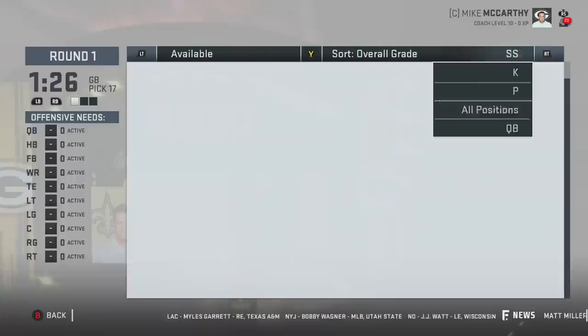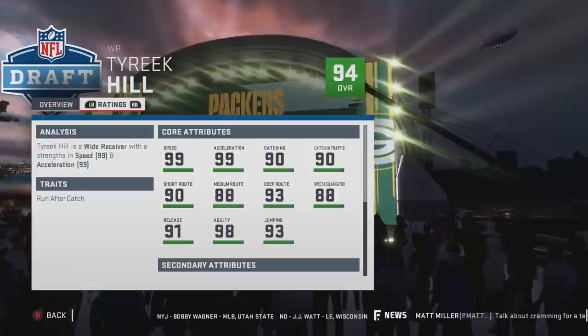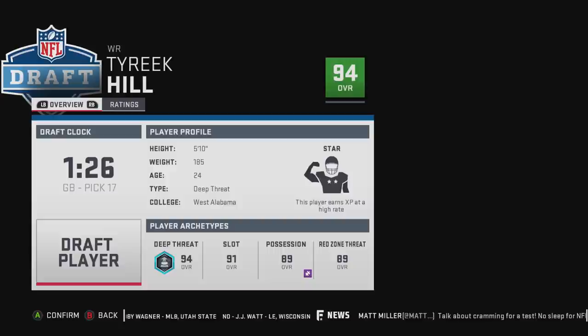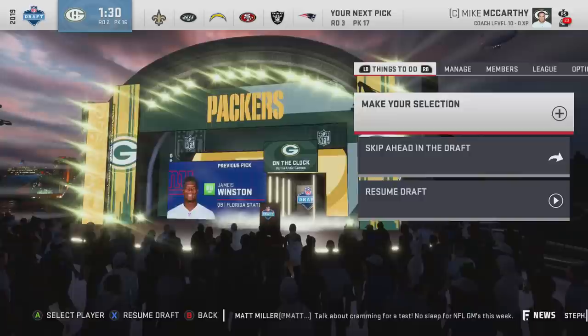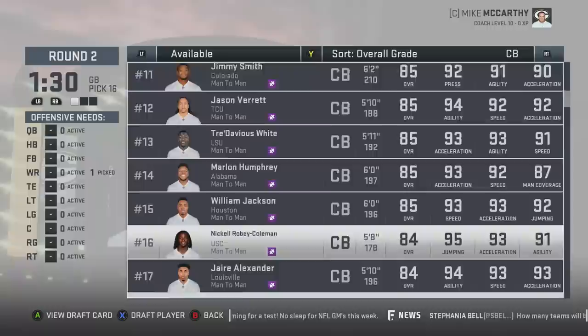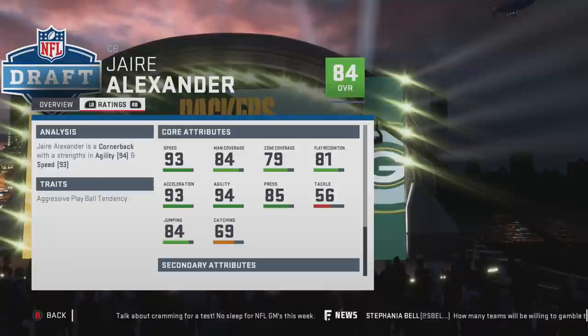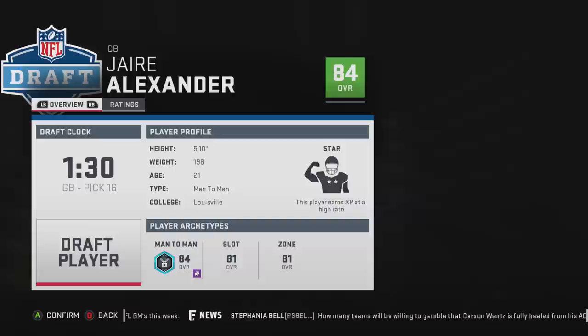Just like the first fantasy draft we did, wide receiver or corner should be first. In my personal opinion, this could be the best value pick in the entire draft — Tyreek Hill at pick 17. He's so fast, the fastest player in Madden probably ever. With pick 16, since we didn't get a cornerback in round one, I'm going to take Jaire Alexander — star dev, 84 overall. He is absolutely ridiculous. You could have zero picks every season for two years and he'd still be a 95 to 99.